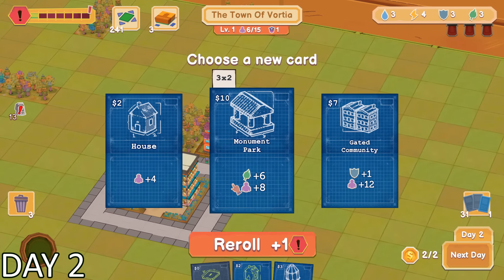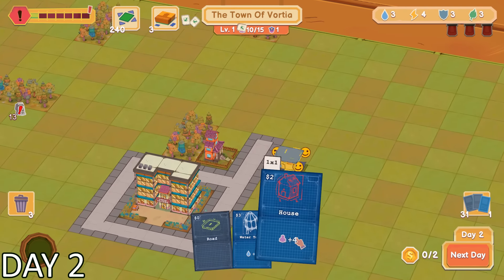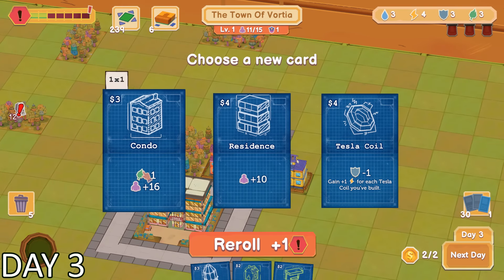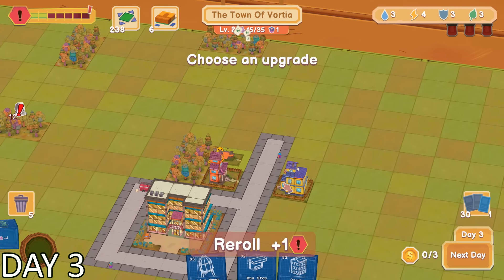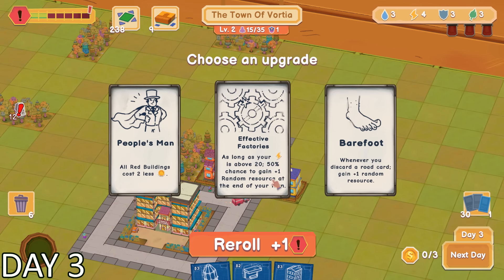This wasn't a big issue though, because on the next day I had gotten two more coins, which I had also spent on another house. As mayor, I was able to decide on what buildings I wanted to potentially construct in the future. A condo really caught my eye, so I grabbed onto it to save for later.